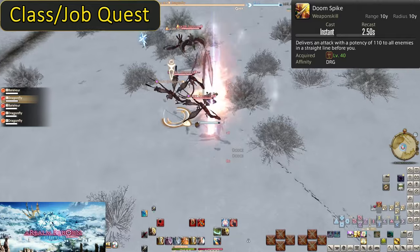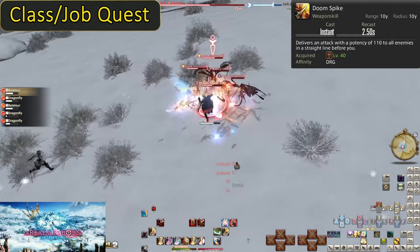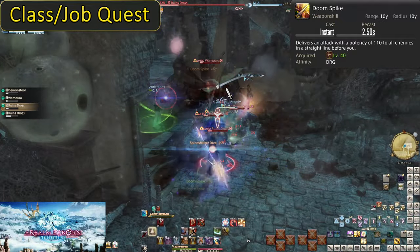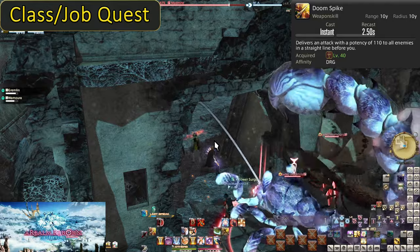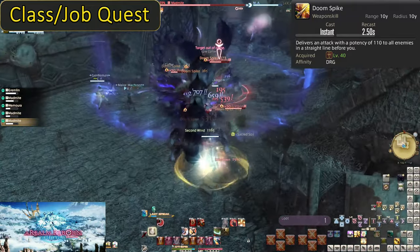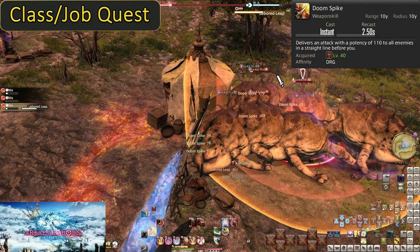Level 40: Doomspike. This is our first AoE weapon skill. It does a line AoE in the direction of your current target — 10 yalms long and decently wide, but because it is a line you have to learn how to aim it and hope your tank knows how to properly group enemies. When there are three or more enemies, you want to be using Doomspike over your main combos. You can take time to put up Power Surge, especially if the tank is pulling multiple groups. Life Surge does work for Doomspike, so use it to get a big crit on every enemy. Additionally, put up Lance Charge for AoE — 10% more damage on AoE is a big increase. You will also want to be using cooldowns like Jump in AoE. It may only be a single target hit, but it's still more damage, and later Jump leads into some very important AoE.